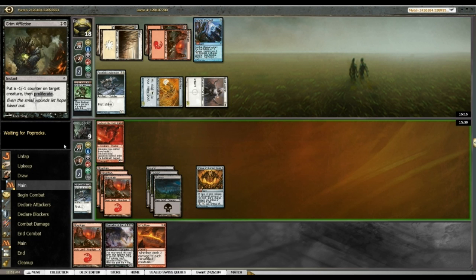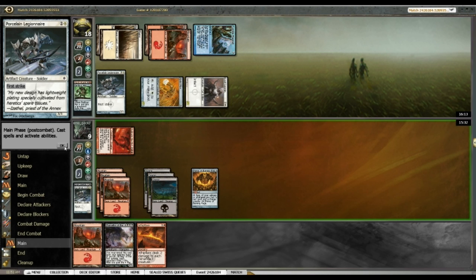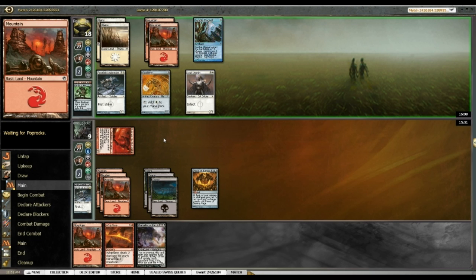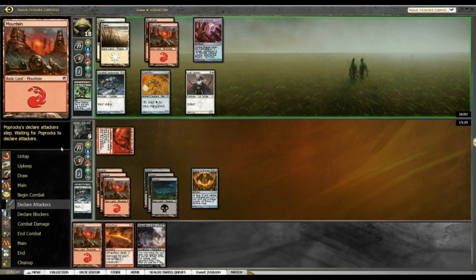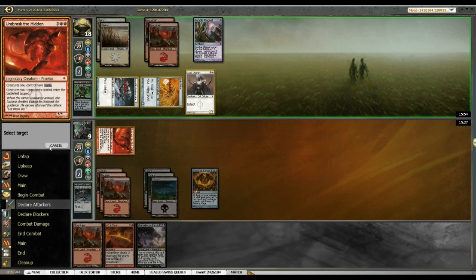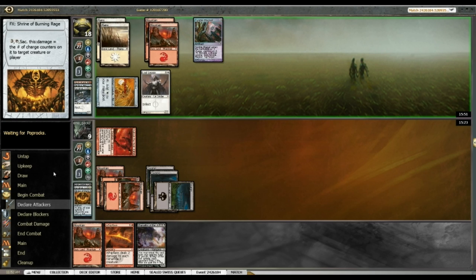I'll use the Shrine to kill their Porcelain Legionnaire to keep my life total in a better place, because I don't want to open myself up to Artillerize or other direct damage spells that could really cause problems. A hasty Chancellor is nice too, but I really don't want to be killed by Artillerize. I don't want to give my opponent the opportunity to win this one.